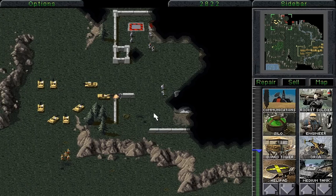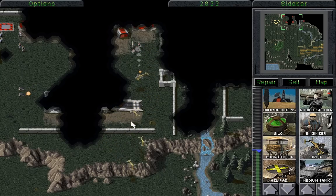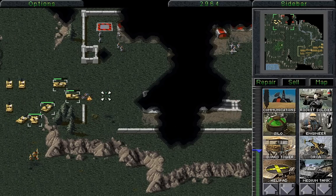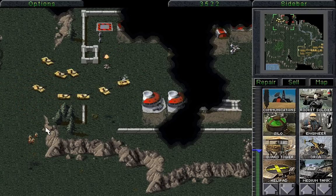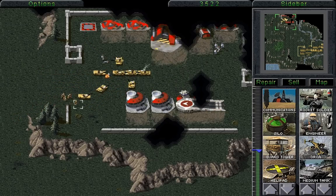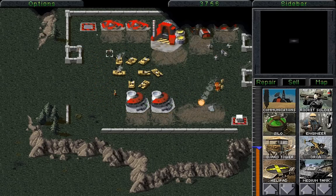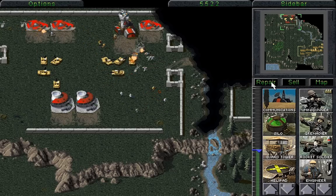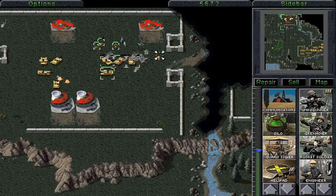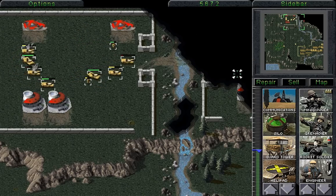If we start attacking one at a time, the next thing we should blow up is that SAM site in that corner. One set of units dead, and I think now it is time to just move the tanks in. With the tanks moving in, we can start taking over their various structures. We'll sell that, move over into there and sell this. Now the airstrike is ready, and that's important. They have lost access to pretty much anything they wanted to build, which is quite good. We've pretty much won now.